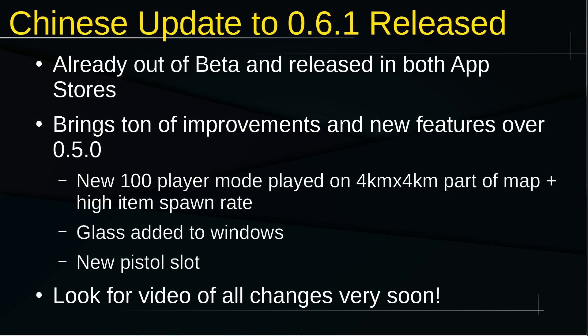The biggest new features of this update include a new 100-player mode played on a smaller section of the same map with a higher item spawn rate. Think of this almost as an intermediary between arcade mode and classic. Classic is obviously 100 players and it's a pretty slow-paced experience — if you win, it takes 25 to 35 minutes. This new mode is going to play a lot faster because there's a higher item spawn rate, not as high as item heaven arcade mode, but there's also 100 people. I'm definitely looking forward to this when it comes to global because I think it's more of a mobile-themed experience.